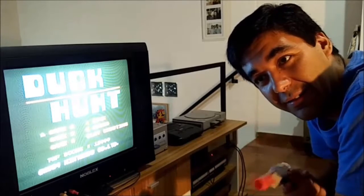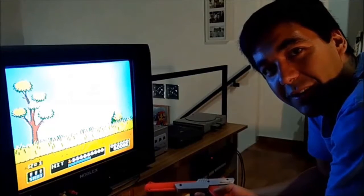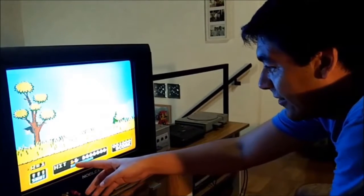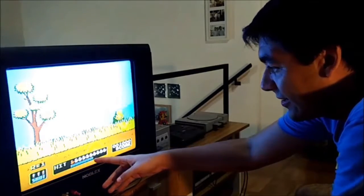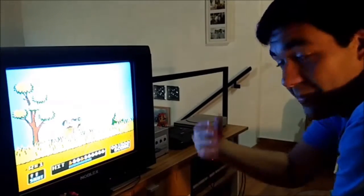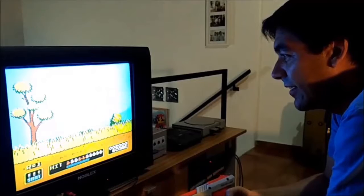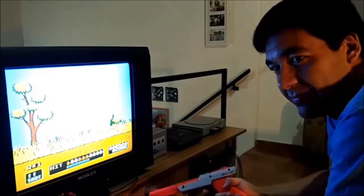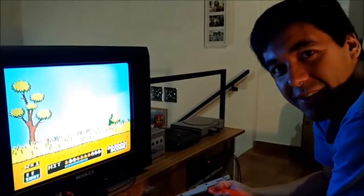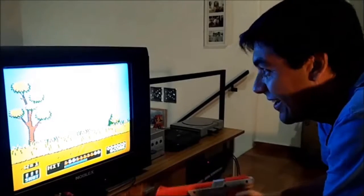Para eso vamos a tener que apretar Start en el joystick. Este es uno de los juegos más icónicos de Nintendo porque salió junto con Super Mario — salieron los dos juntos. El objetivo es matar estos patos que están volando y completar tantos patos como las rayitas requeridas. Si los completamos, podemos pasar a la siguiente ronda, que va a ser lo mismo pero un poquito más rápido. Cada vez se va haciendo más la velocidad, y después del nivel 15 ya se hace algo totalmente imposible de derrotar.